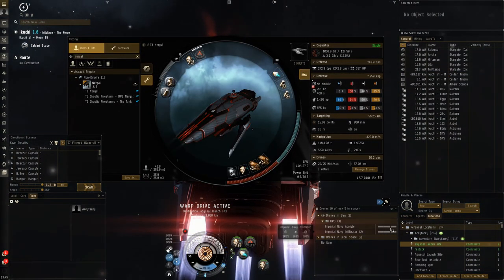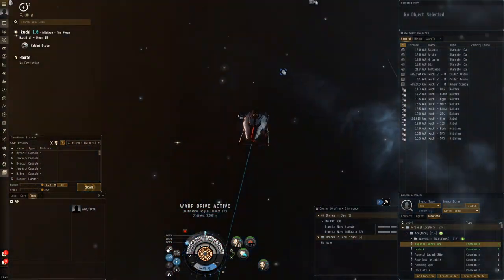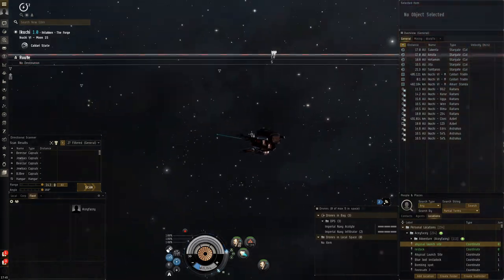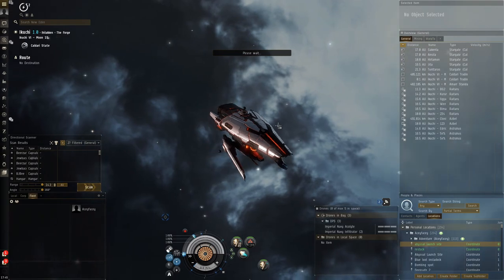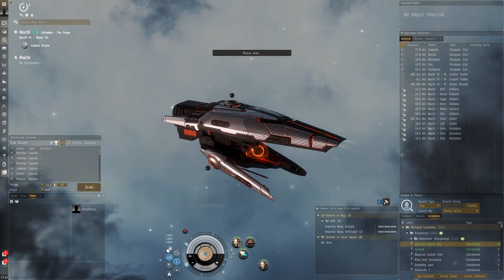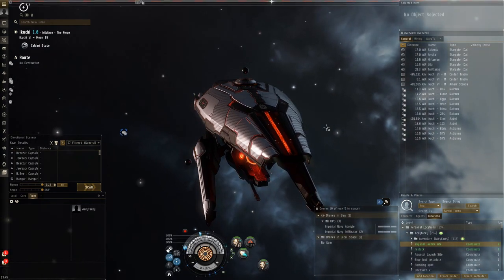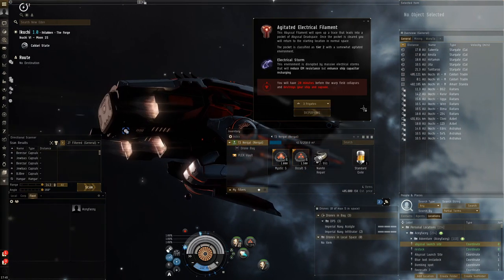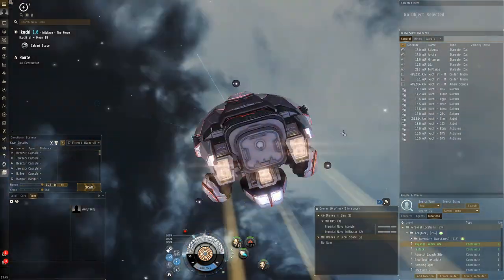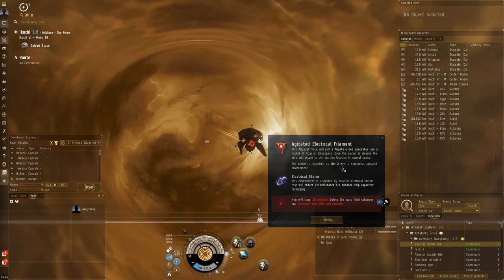I had the wrong drones so I'll change them — there we go. I've got the Imperial Navy Acolyte drones that do EM damage, which is favorable in electrical filaments. I really like this skin actually; it's got a carbon fiber sort of texture, really cool. To enter the abyss you have to be in a fleet — if you're new to frigate abyss, you always have to be in a fleet even if you're doing it solo. Then you activate the filament. We're going to do T2 agitated electrical.